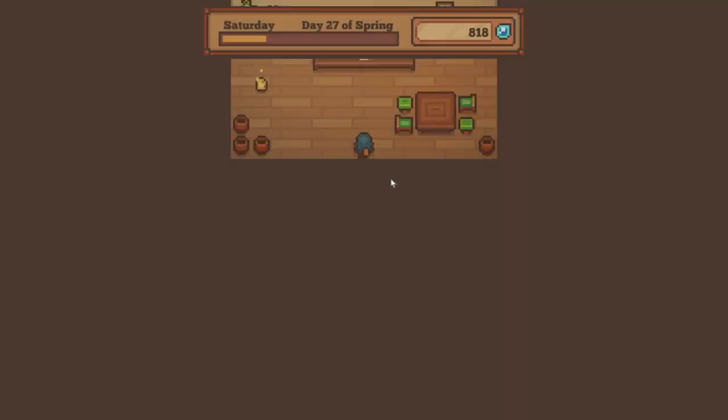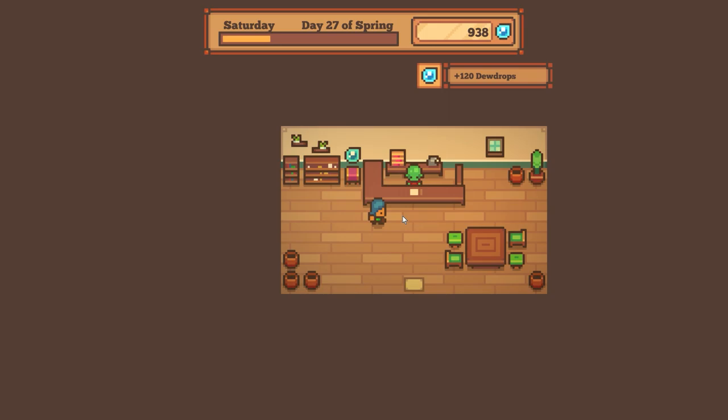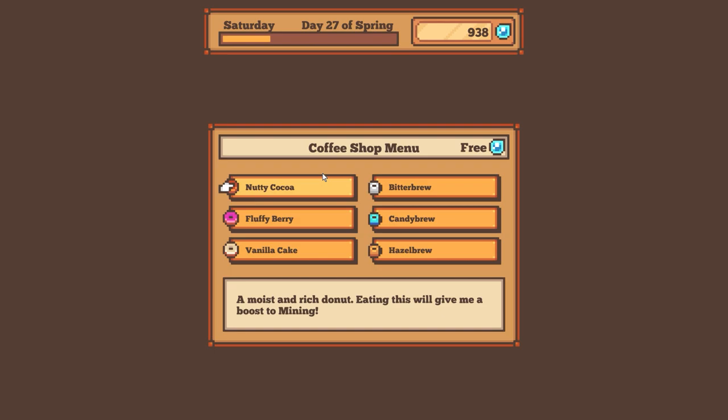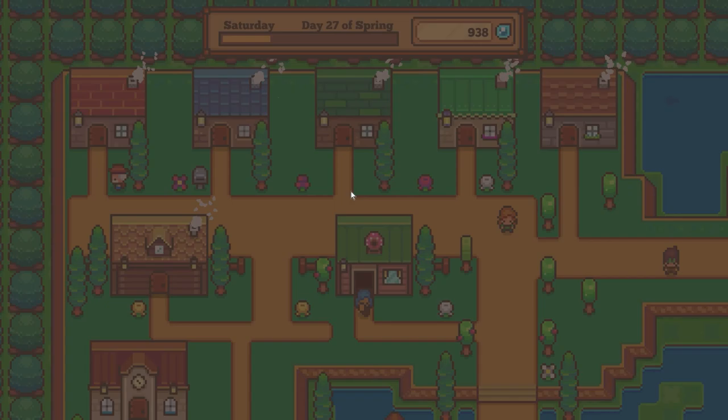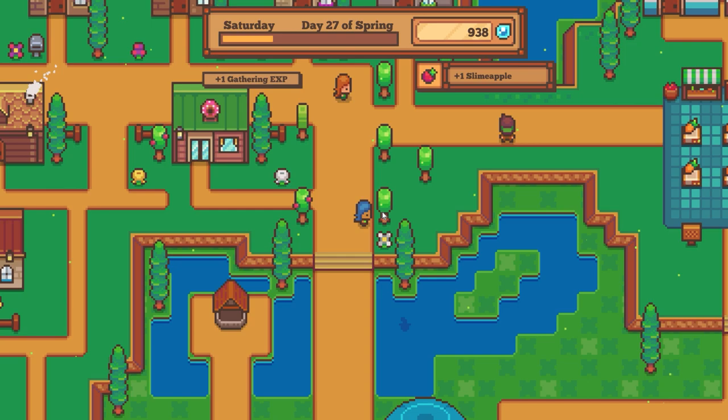I think this little thing is the egg we're supposed to be looking for. This is a coffee shop — there's all these different things you can buy and everything is free. They have different boosts — like you catch more bugs, you can mine better. It's really cool having a coffee shop, and some of your townspeople want to live near the coffee shop. I added lots of fruit trees here to make it as nice as possible.